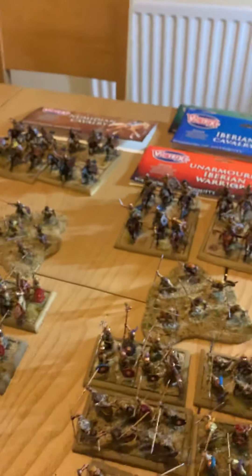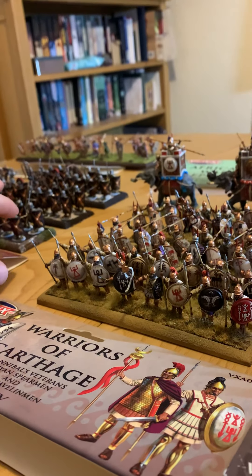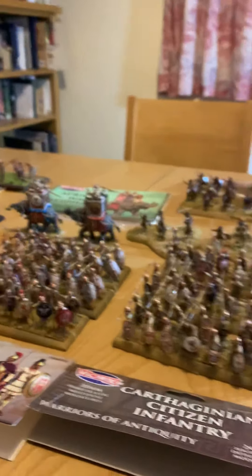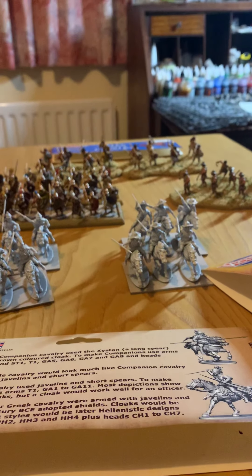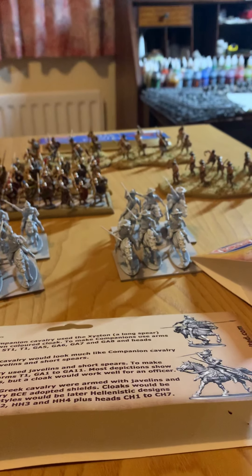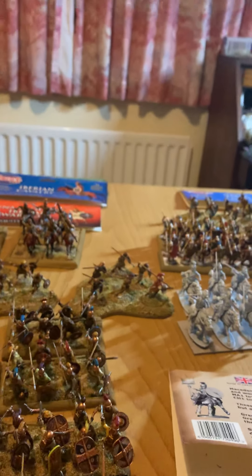This is my Hail Caesar project. What's next: I've ordered Dacians on the way, I've ordered Republican cavalry to turn into Carthaginian cavalry. I want to get another three units of Roman infantry plus auxiliaries plus Roman cavalry. I want to get Numidian infantry to have a Numidian army. These are basically Illyrian so I'm going to use some of the Dacians to make Illyrian Ronfori. I want to do a Seleucid — there's a lot more in the pipeline.